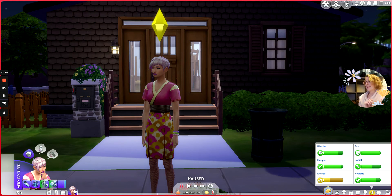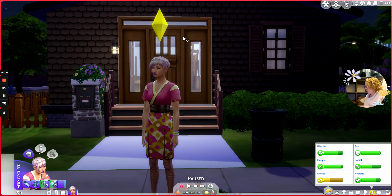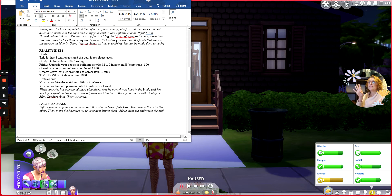We are now in Reality Bites — basically mission two of the challenge. You purchase it with free real estate on. Once I've moved in, I'm going to use the money cheat — that's why I wrote down what she had: $39,362 was in the bank account, and that is now hers. Mom gets to keep it, but the idea is we're keeping roughly the same account as we go. There are four challenges and the goal is to release each: to release Grody you need to achieve level 10 in cooking.